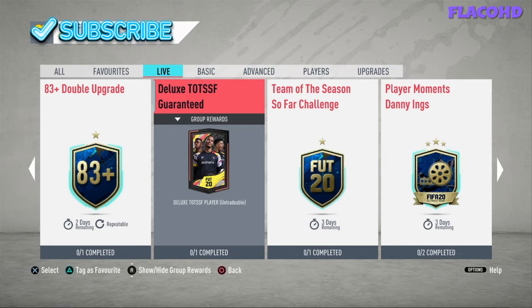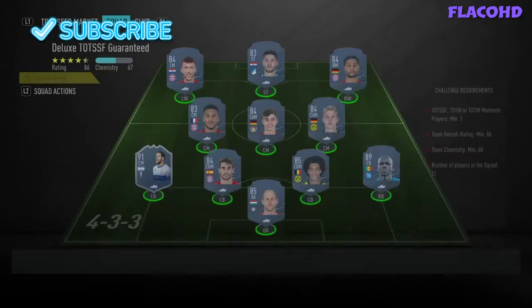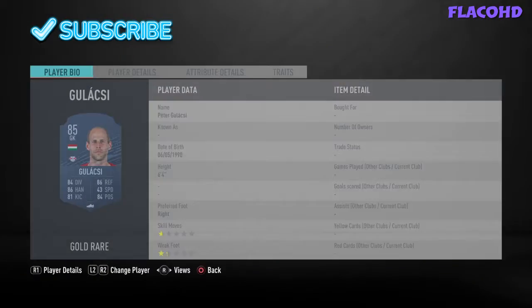Welcome back to the channel. Today I'm going to be showing you guys how to do the Deluxe Team of the Season So Far guaranteed SBC. It's just one squad and the requirements are Team of the Season So Far players, Team of the Week or Team of the Week Moments, playing in one league, overall rating being 86, and the chemistry being 60. Here's the team — let's go through it now.